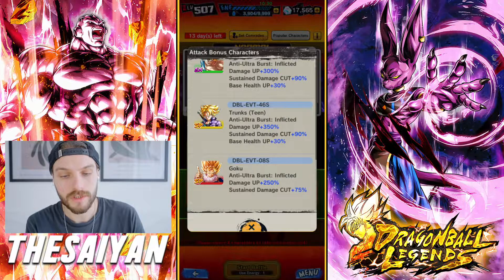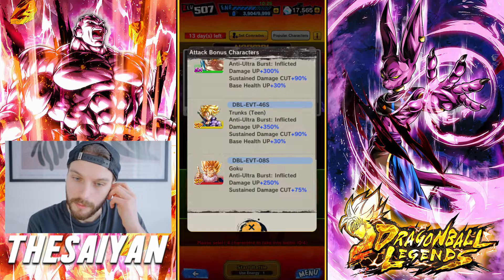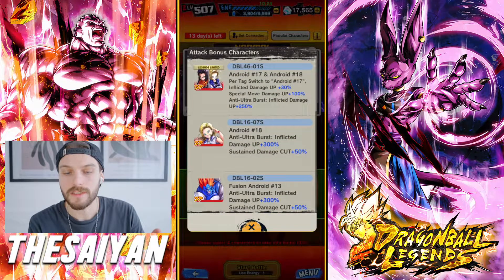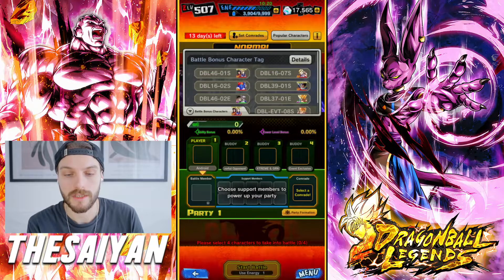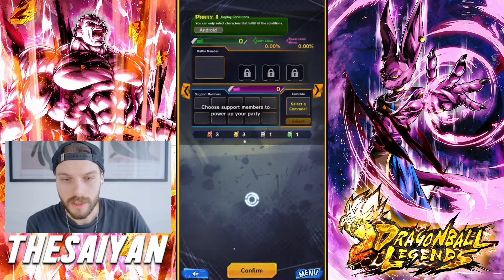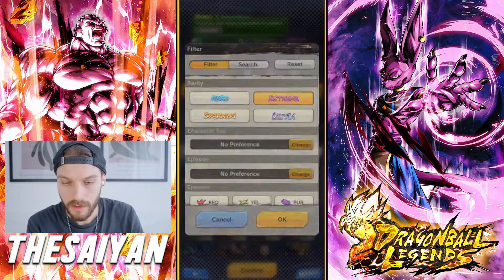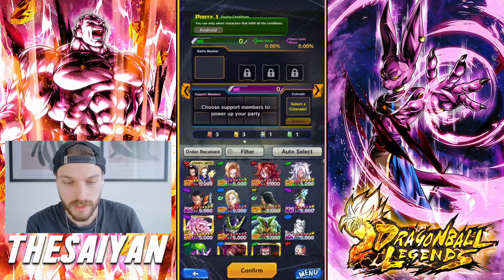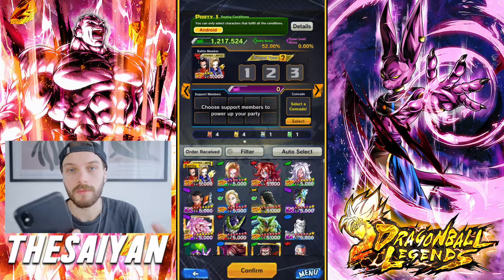And then as a free-to-play unit, you have these Trunks. And in case you don't have Trunks, use this Goku. Basically this is a list of options for you to choose your comrades and battle units. So the first condition to build your party is gonna be to use Android — obviously you cannot use anything else but androids in this slot. So I'm gonna put it here and quickly build my team and be back.